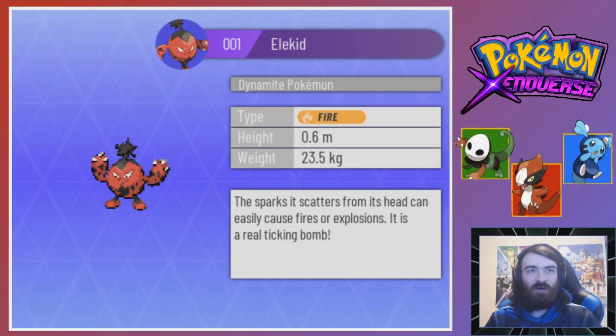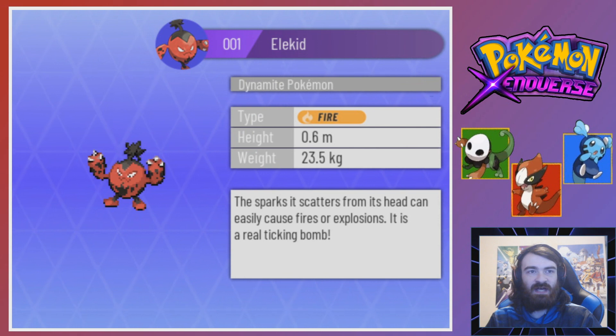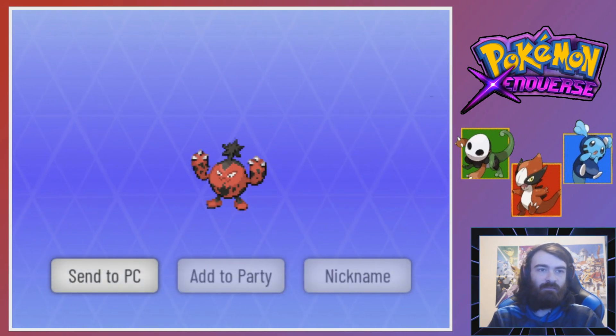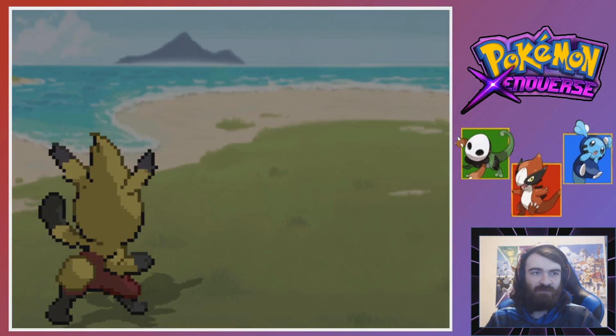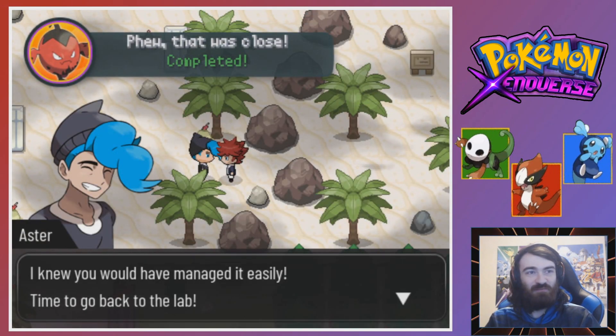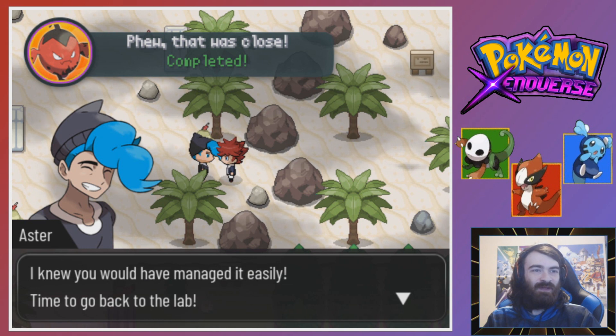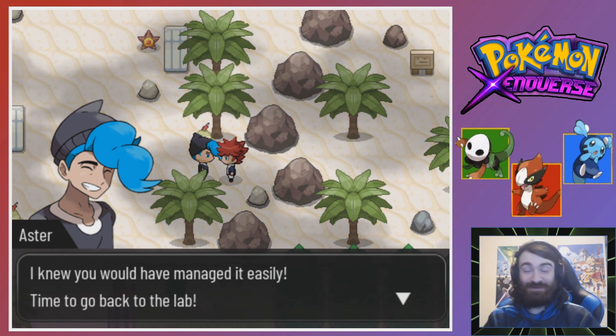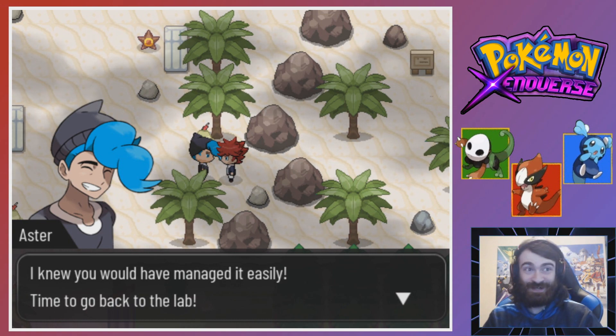The Dynamite Pokemon - Fire type. The sparks that scatter from its head can easily cause fires or explosions. This is a real ticking bomb. Imagine if it had two health bars! I knew you would have managed it easily. Yeah, that was... that definitely wasn't close. Ha ha. Time to go back to the lab.